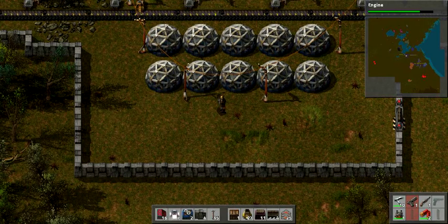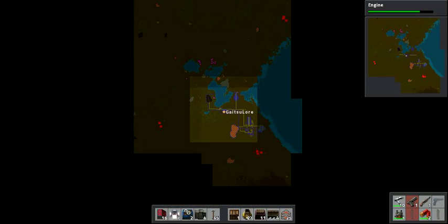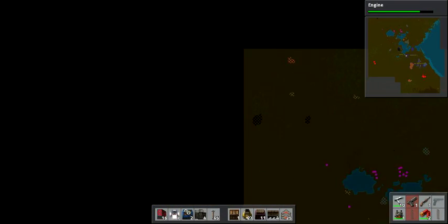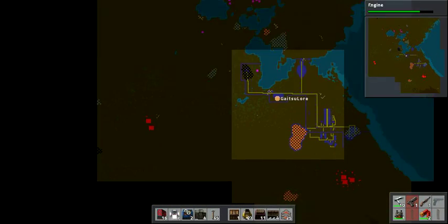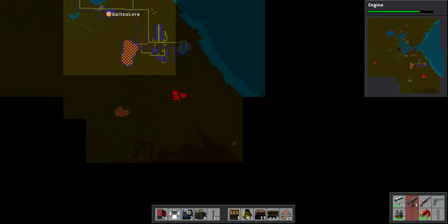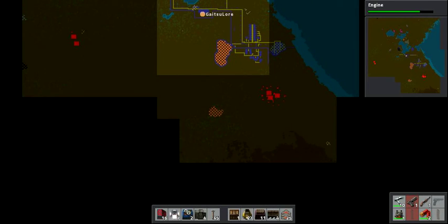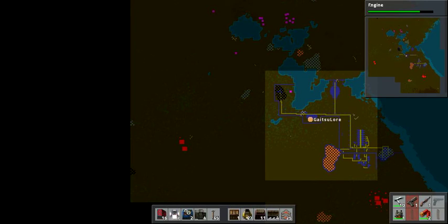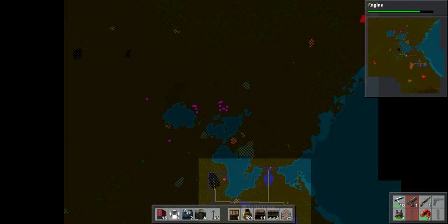Let's check the map real quick. As you can see we've still got a lot of space to expand to. Eventually I'm going to destroy these guys because they're too close. That's stone, that's more copper, that's more enemies, that's more coal. Up here's my oil, so I'll make my oil refinery up there.